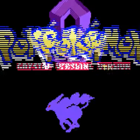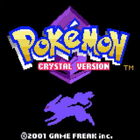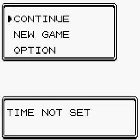Welcome to part 2 of Let's Play Pokemon Crystal. Let's continue the game. So in the last part, we finally managed to meet Mr. Pokemon. Now we're headed back to Professor Elm's lab to find out who stole a Pokemon and what's being done about it.